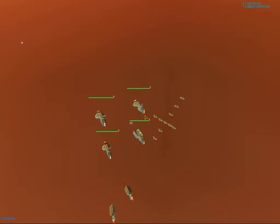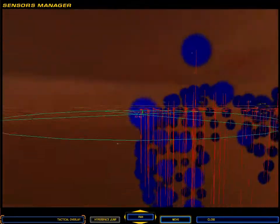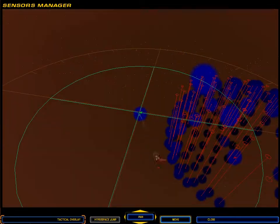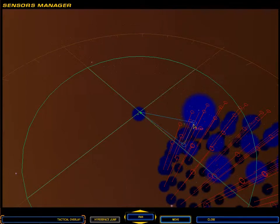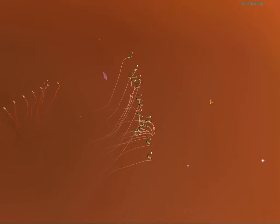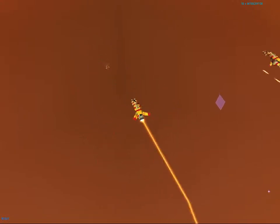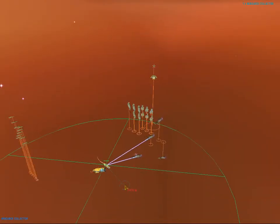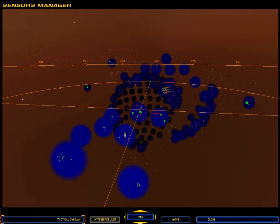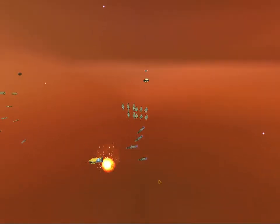Proximity alert. Group 1 under attack. An event just fired. Collector under attack - Group 1 breaking off. Seems like some of my collectors flew too close to the sun. Resource collector lost. That's a pity.